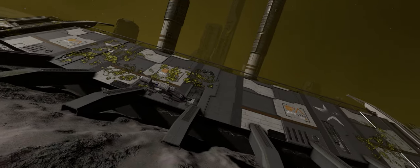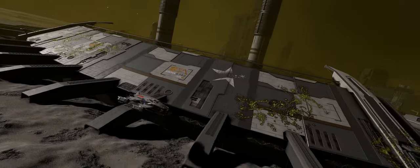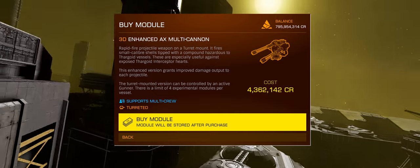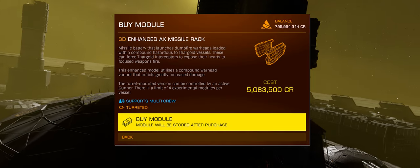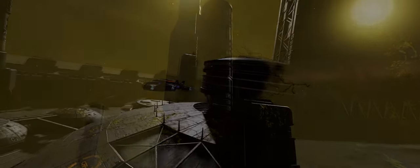It's expected that we'll also soon see a CG to develop a gimballed variant of the enhanced AX multicanons. The enhanced turreted multicanons are absolutely deadly when used against the small scout class of Thargoid vessels, and the enhanced AX missiles are the current favourite for taking down the Orthrus Recon interceptor.